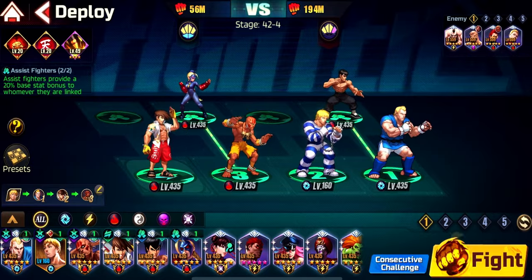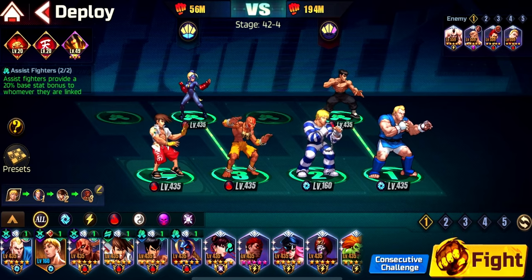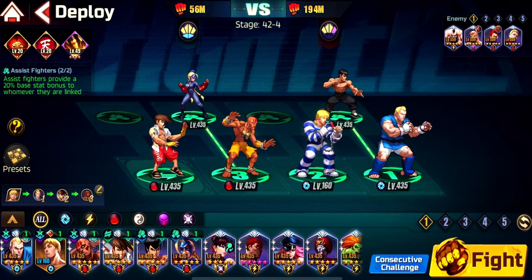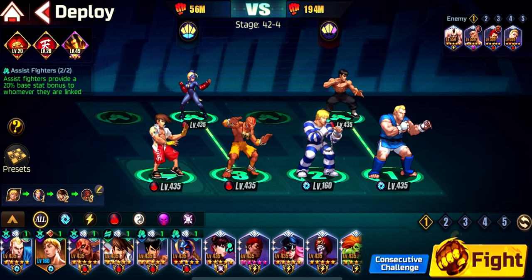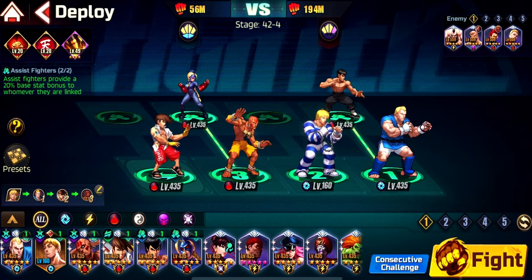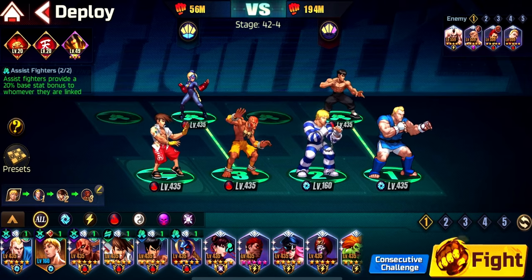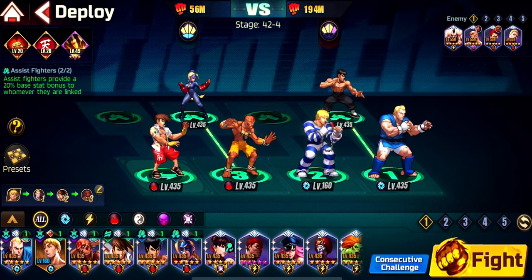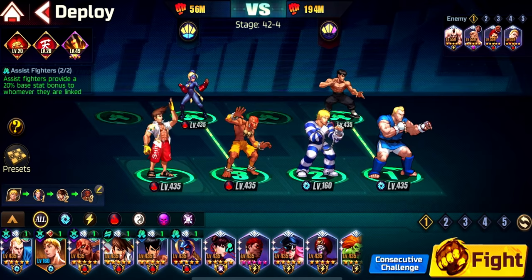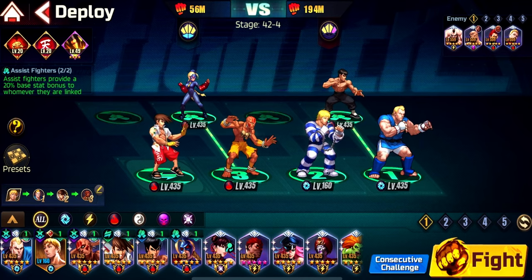The C2 of Summer Yang is one of the best skills in the game in my opinion. As an active skill, the C2 of Summer Yang applies armor break up to five stacks, and with every successful armor break stack applied, you gain 50 points of combo meter. That will increase your combo meter so you can go back to back continuously.